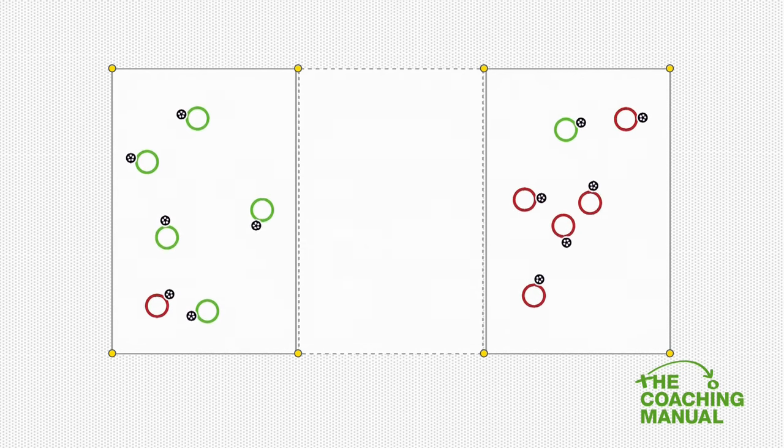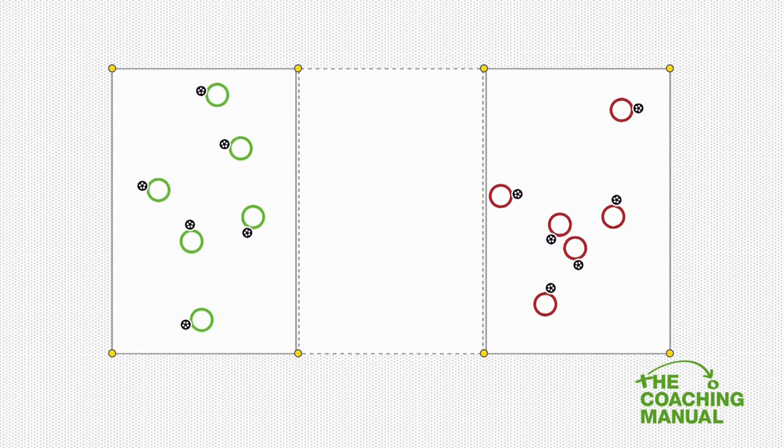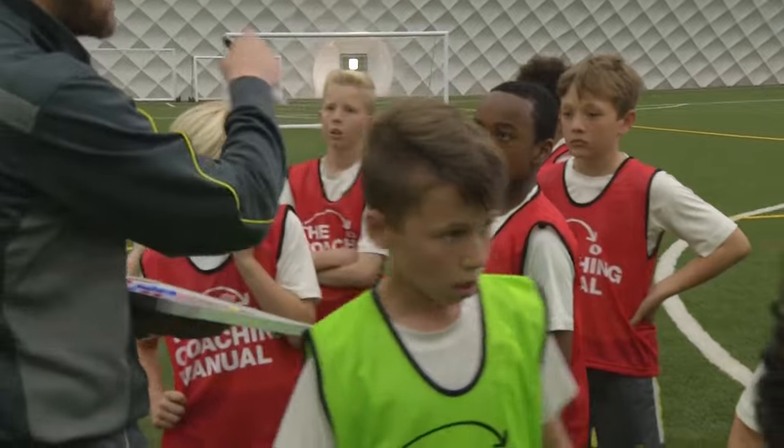Does that make sense? The Greens, your challenge first — you need to be the ones who are springing the man running with the ball out. You need to come up with a little trigger that's going to help you send the player out that the Reds won't pick up on.